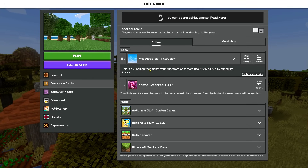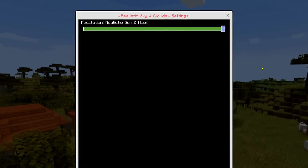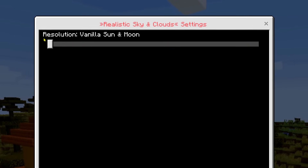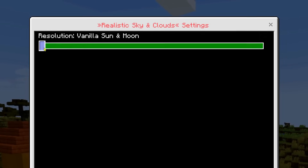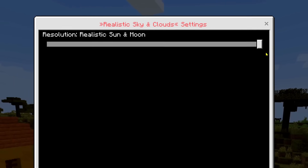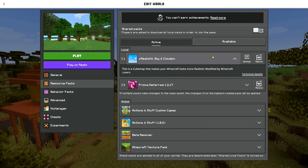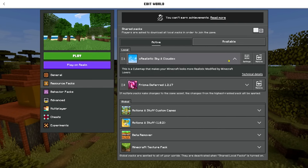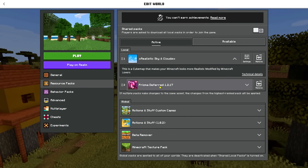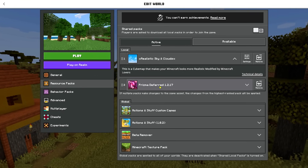Jadi kalau kalian paksa lihat itu agak susah. Di sini dia juga punya opsi: ada realistic sun dan moon, terus ada vanilla sun moon. Kalau kalian suka vanilla moon dia bakal ada di sebelah kiri, tapi kalau kalian suka yang realistis dia bakal ada di sebelah kanan. Kita bakal coba semua yang realistis. Saya pakai Prisma default, nanti kita cobain gimana tampilannya kalau pakai shadernya, apakah ada pantulannya apa enggak.